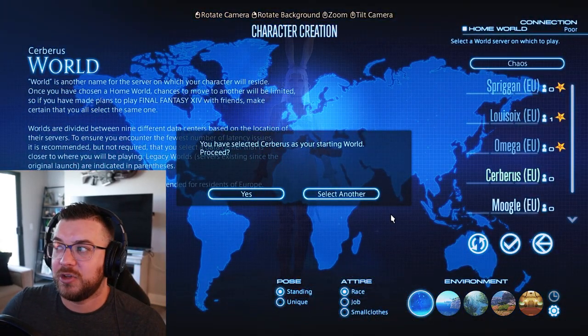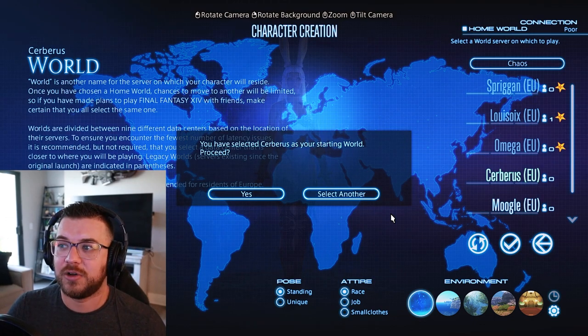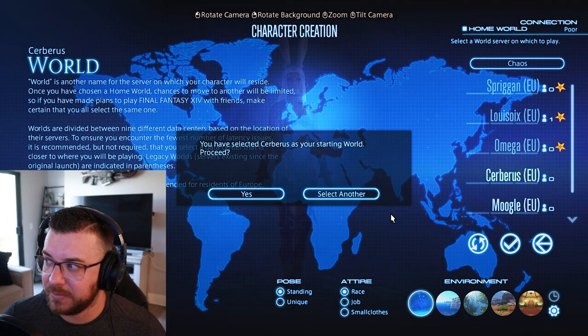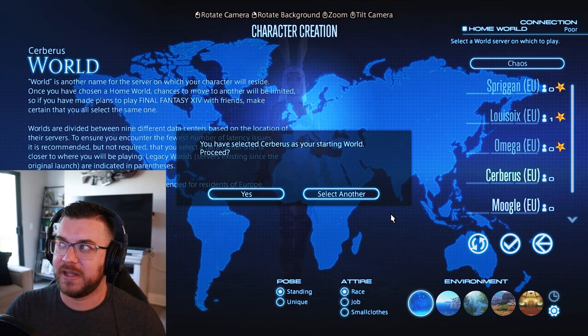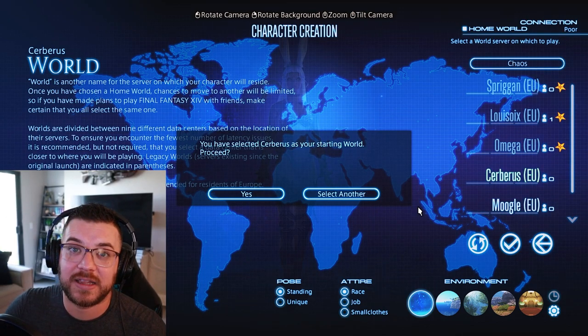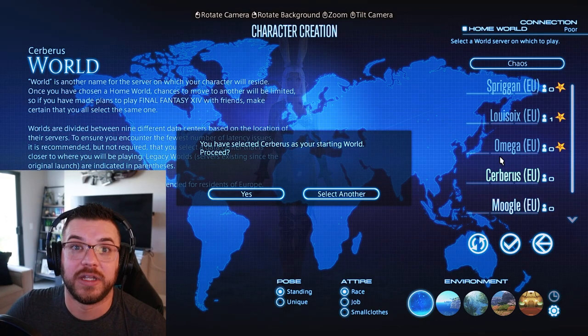Here is where you can actually select the other servers or worlds. Now it depends on whether it's open or not — sometimes it will not be available. But these update every 12 to 24 hours, so just because it's not available now doesn't mean it won't be available tomorrow. The connection is poor right now, but I'm not going to be using this character to fight or anything, so the connection really doesn't matter.